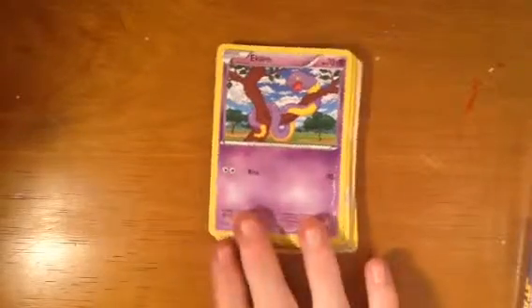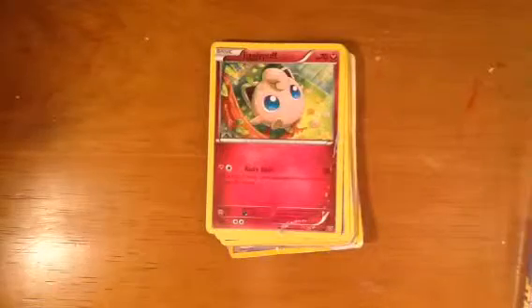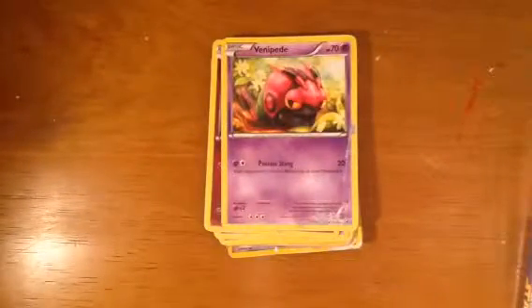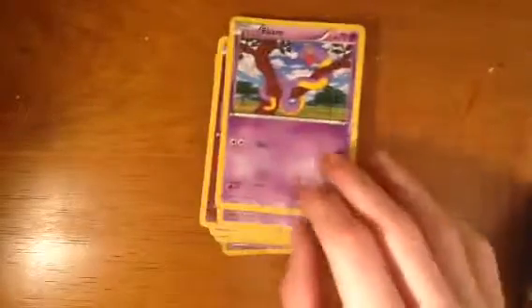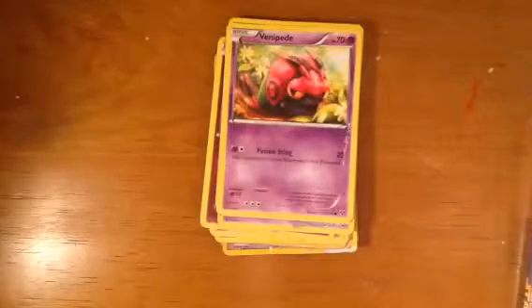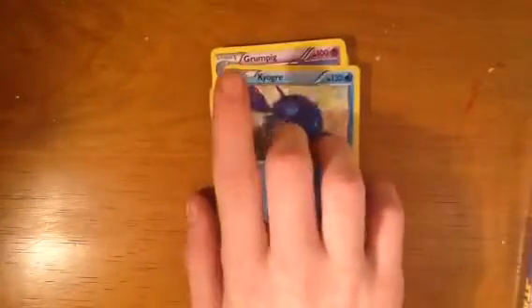Yeah, Ekans is snake backwards — quite an original one. Jigglypuff — another original one, quite cute, and it sings. Wigglytuff. And Ekans again — him again. I had deja vu. Next one: Grumpig. This one here is a basic.